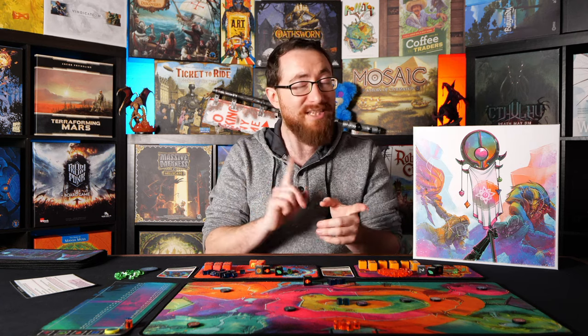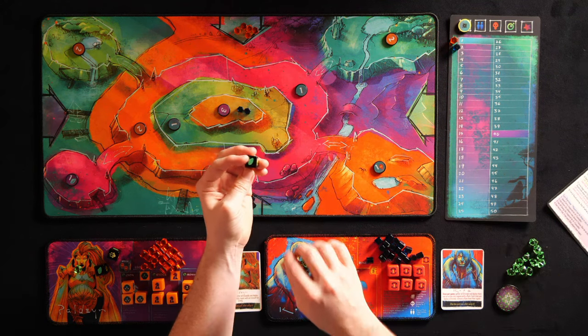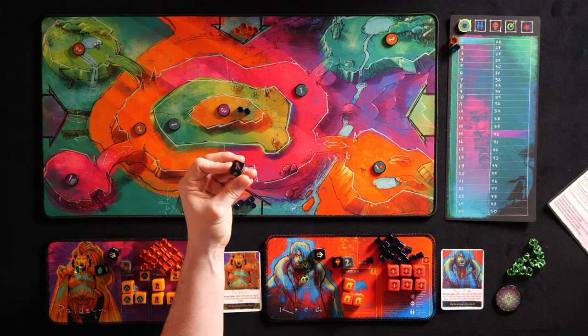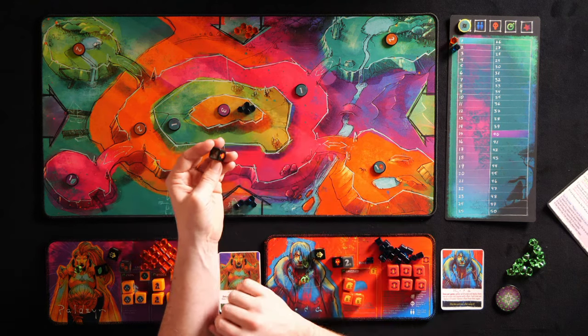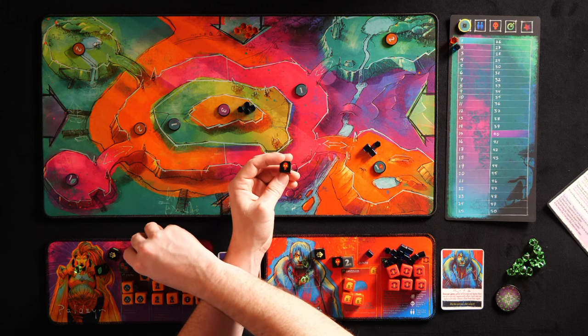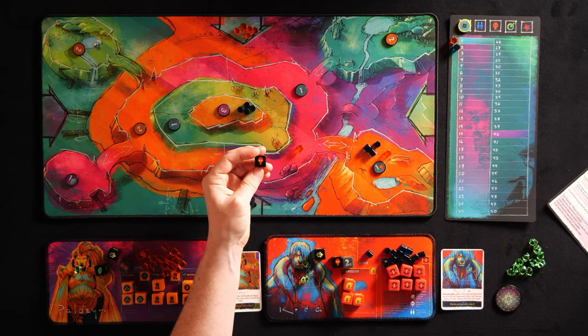On your turn, you spend an action die and can possibly spend your bonus die as well for one of your two actions, or three if you're the player with fewest points. The action die options are: Korra, which gives you a Korra resource; a reinforce action, letting you deploy to regions where you already have units; and killing, which lets you attack in your region or an adjacent region.